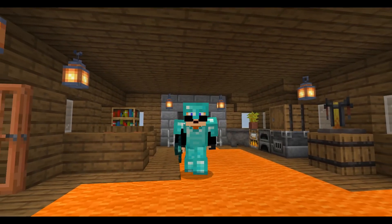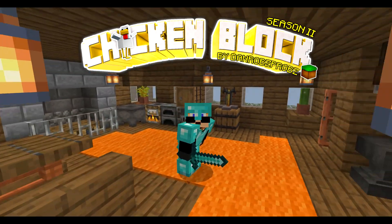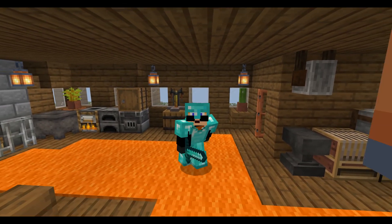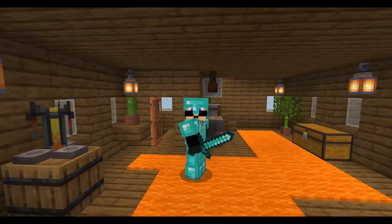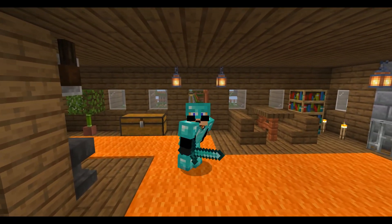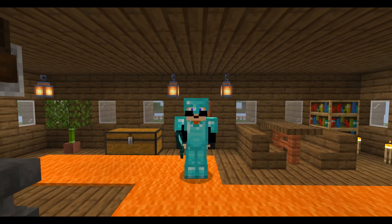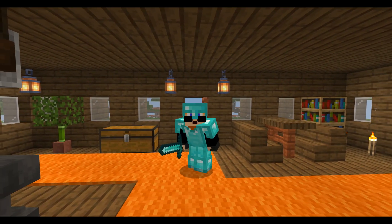How's it going everyone, welcome back to Chicken Block. In today's episode we're actually going to focus on the elevator on the main platform, because I'm getting a little bit tired of using the scaffolding getting up and down, and we need to cover that up — that's going to be my goal for today, and we're going to make it look a little bit cool.